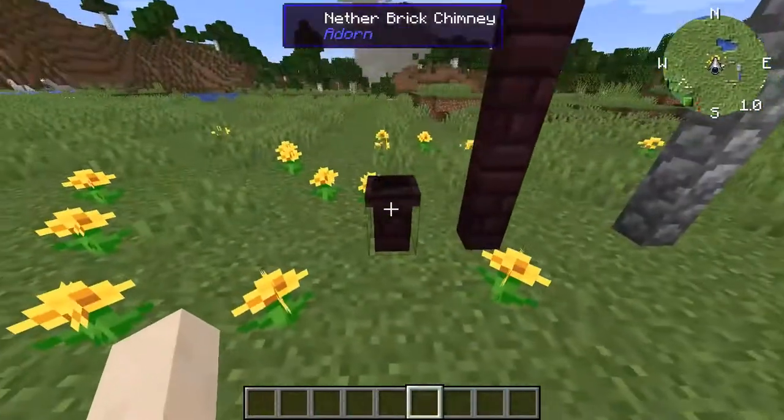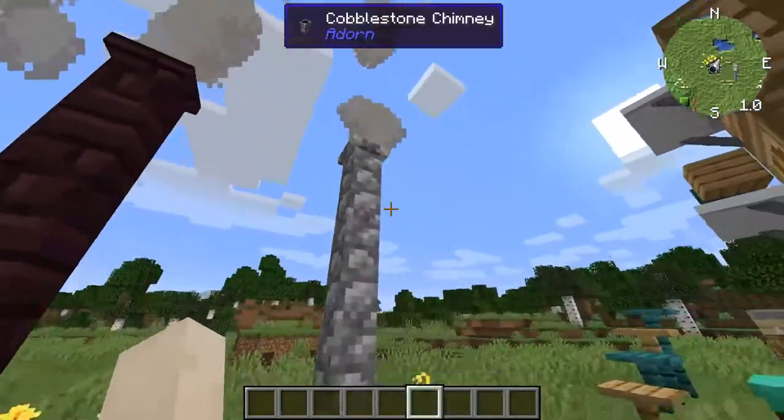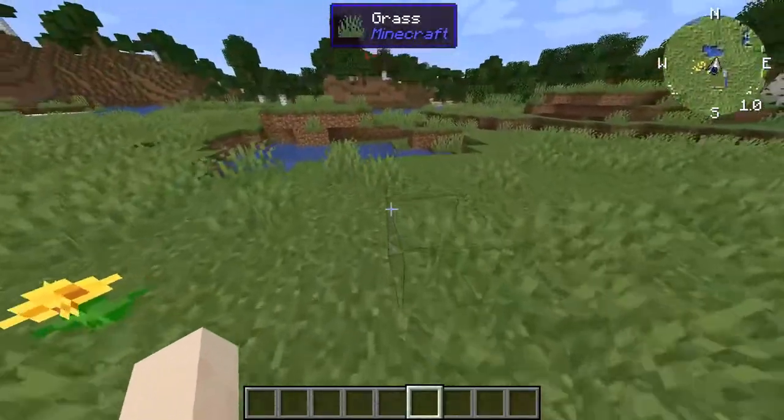Here you can see the chimneys. The normal chimney just looks like this, but when you extend it, it becomes a multi-block, so you can extend it up to any height. These things come in a huge range of materials.